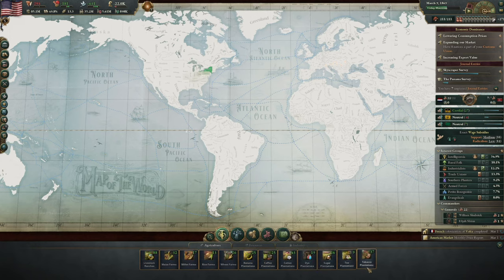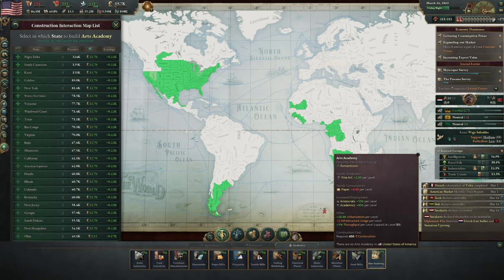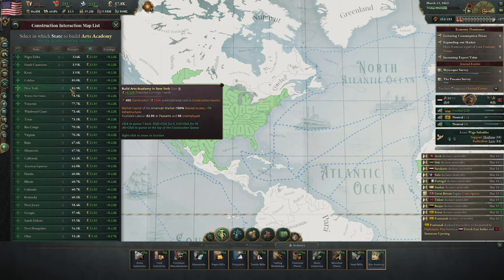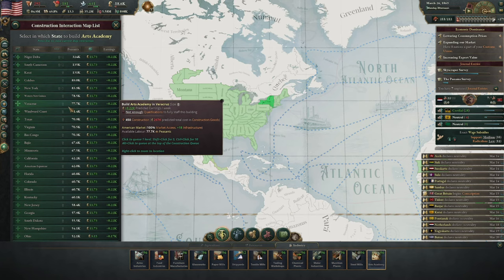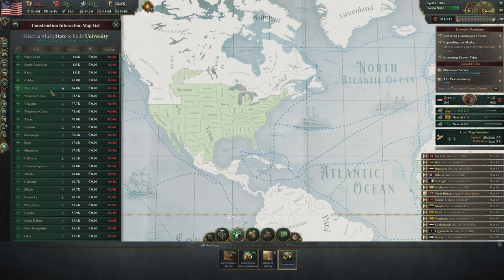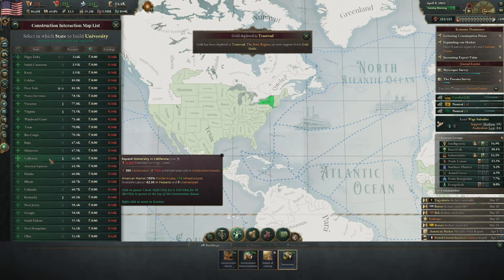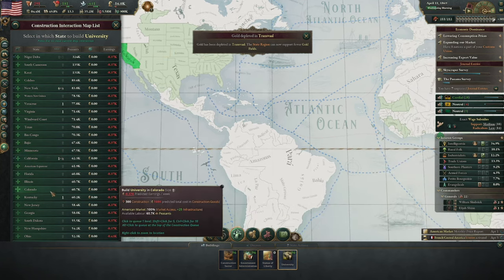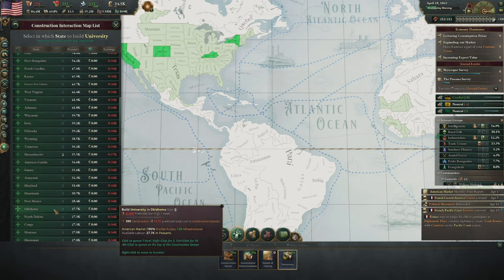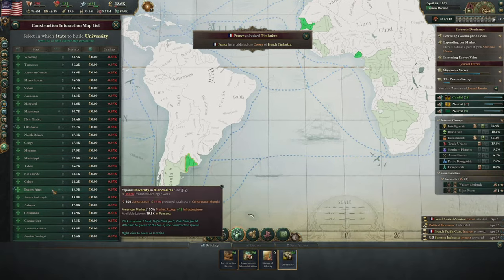What about the arts academies? Fine art plus two per level. I'm thinking let's build a couple there, a couple here. Let's build five in New York, five in Veracruz, five in Baiho. And then let's have a look at the universities — let's build four more in New York, five in the Niger Delta, four in California, five in Colorado, four in Kentucky, a couple in Oklahoma, a couple in Mauritania, and a couple in Buenos Aires as well.